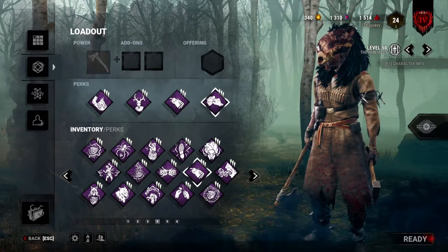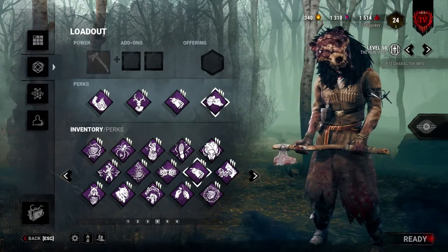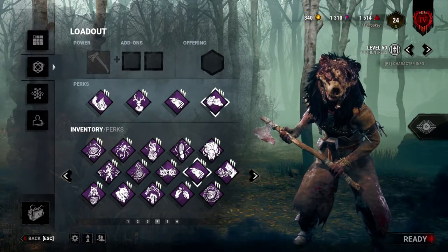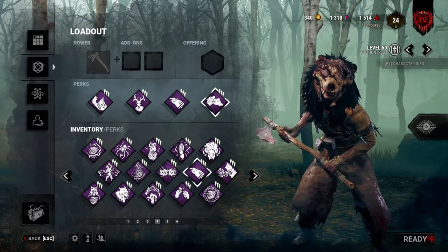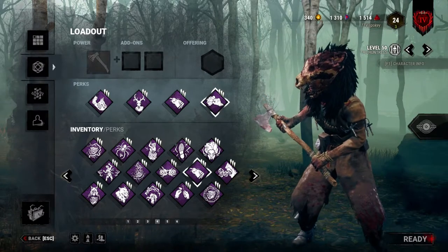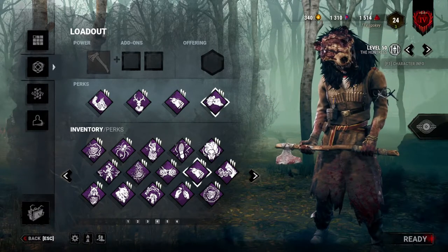Hey guys, it's JJPokey here, and today I have a really helpful Huntress walkthrough for someone who is a beginner, intermediate, or even a very experienced Huntress perk-wise. This is a complete perk runover of Huntress and what perks do good on her, what perks do bad on her, and I'll give you some basic builds for every stage of mastery. Also, quick note: